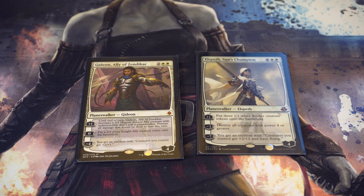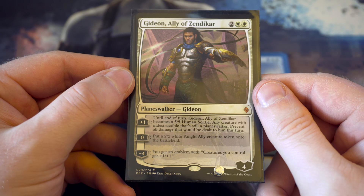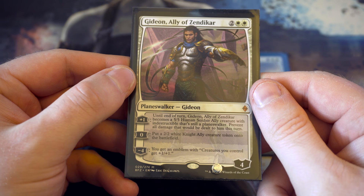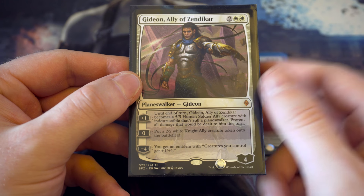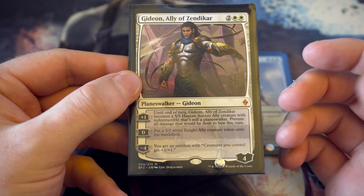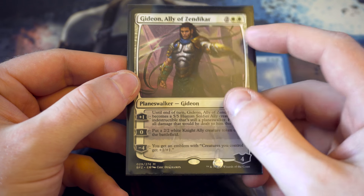In my cube in the colour white there are two planeswalkers, although you may see a third one later for the Origins Gideon. Starting off with Gideon, Ally of Zendikar - I really do like this planeswalker. He can protect himself, you can create lots of tokens, and you can buff up all the creatures you have. With my cube in white I've decided to try and produce either a plus one plus one counter strategy or lots and lots of creatures. He's great for flooding the board with tokens or buffing up creatures. Very strong.